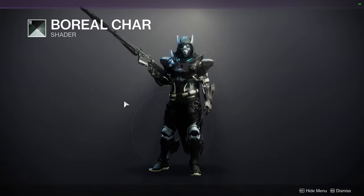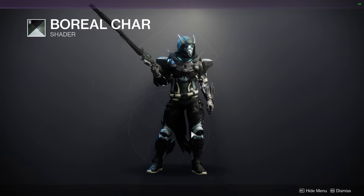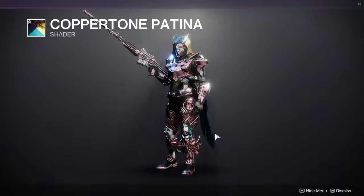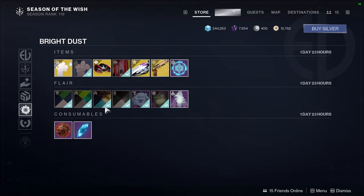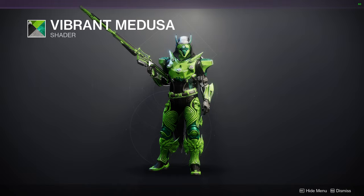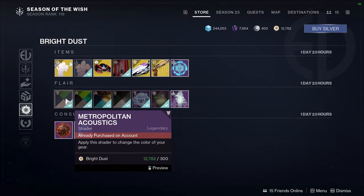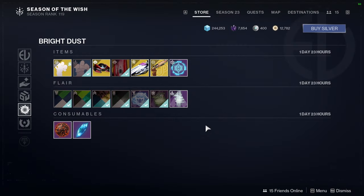For the shaders, we have Boreal Char — I like it a lot, especially when you combine it with other greens. My only annoyance is the white it has, but it's an off-color so you can work around that. Copper Tone Patina is a cool shader but I never use it because it's kind of gaudy. Vibrant Medusa — I've used that on a titan exotic video, I'll have that linked.